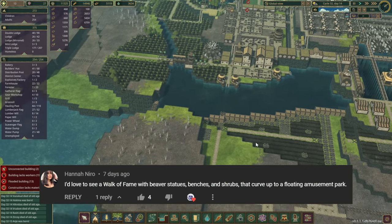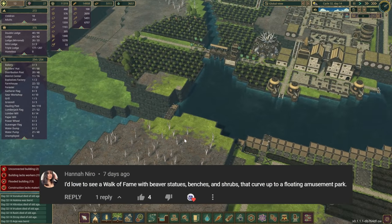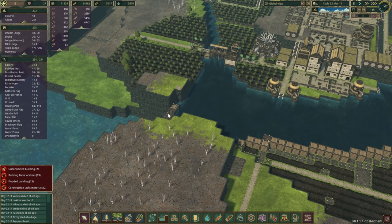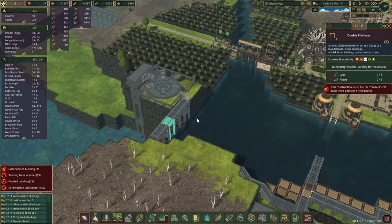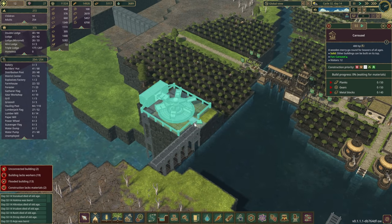From Hannah, we had a request that she would love to see a walk of fame, which we'll probably do here. It's going to curve around with some parks, shrubs, and benches, and it'll cross this little dam and take us to the carousel. Not quite a floating amusement park, but it is half surrounded by water, so I guess it qualifies.